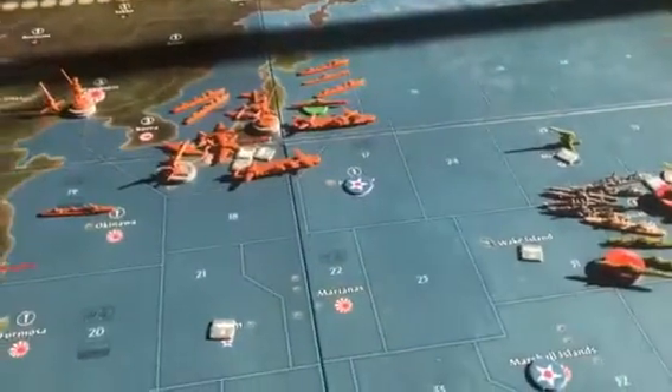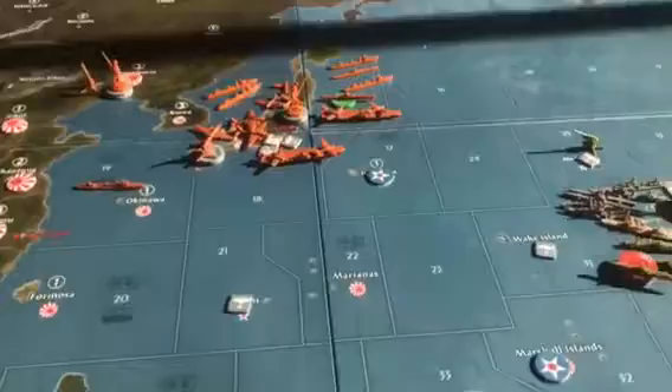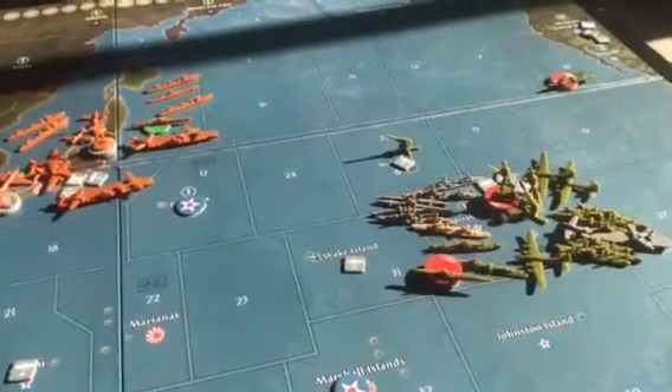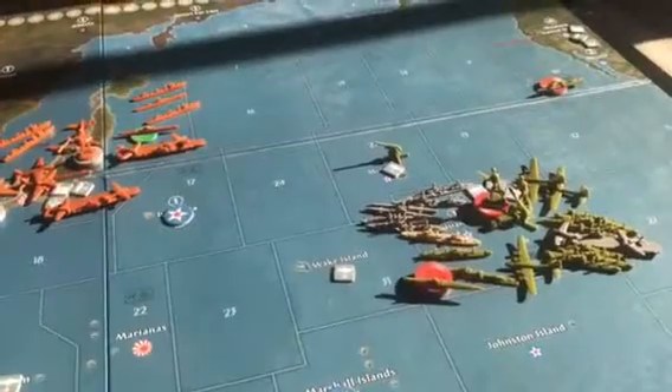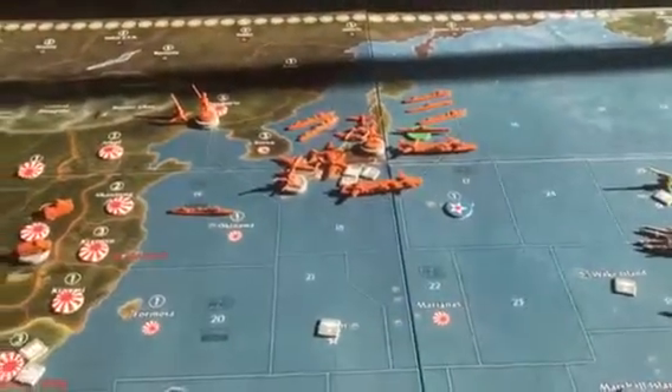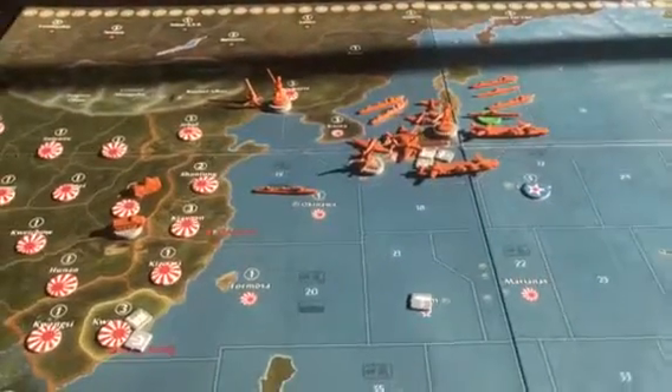If the Allies head south, this fleet will either head south to the Philippines or maybe even threaten Hawaii. So we've got to make sure the Allies put a blocker in C Zone 25. Okay, so we are getting ready to start round 12.